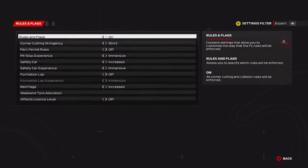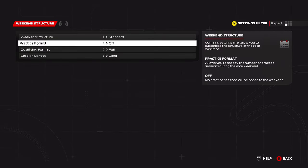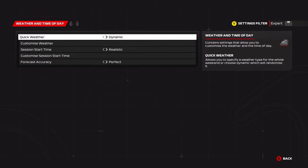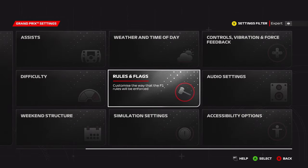Now let's go into the practice session. I'll turn the practice format on to full. I'll give you five easy practice programs to help you set up your tire pressures and race strategy correctly for dry and wet tires. Enable full practice, keep qualifying at short, and I like to set FP1 to dry conditions. For FP2 or FP3, set it to wet or dynamic if you prefer. Keep tire selection at balance.